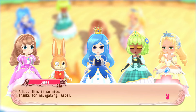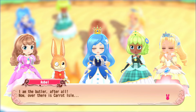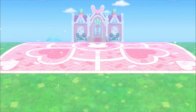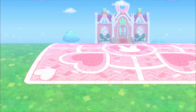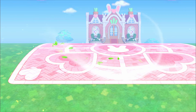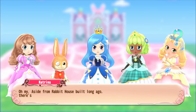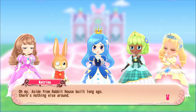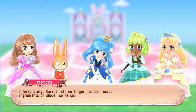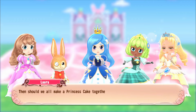We arrive at Carrot Isle - oh my goodness, how cute is this? It's just like Resident Services in Animal Crossing but an insanely cute version, and the island layout is very similar. Asbel explains that aside from Rabbit House built long ago, there's nothing else around, so Carrot Isle no longer has the recipe, ingredients, or shop to make the princess cake.